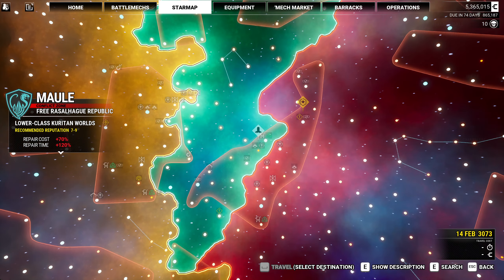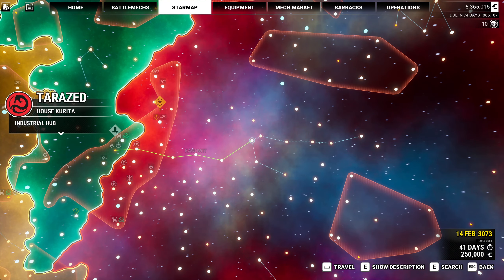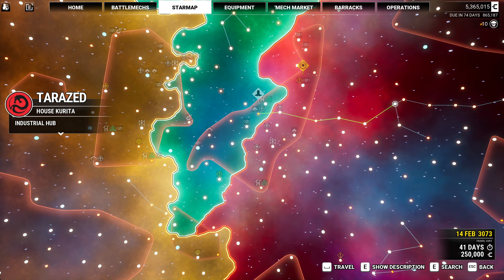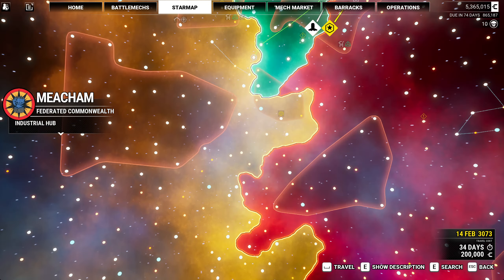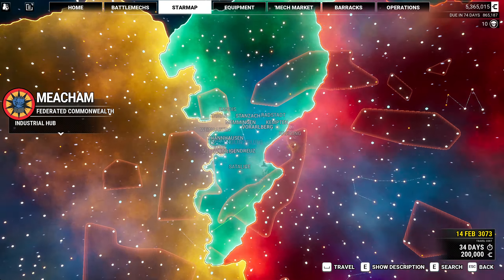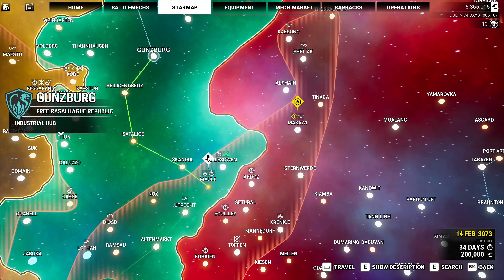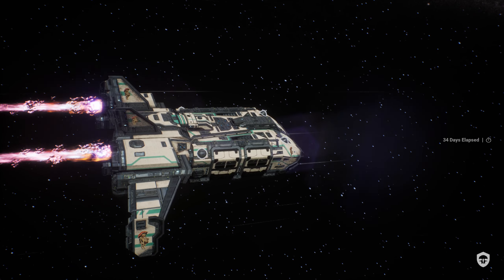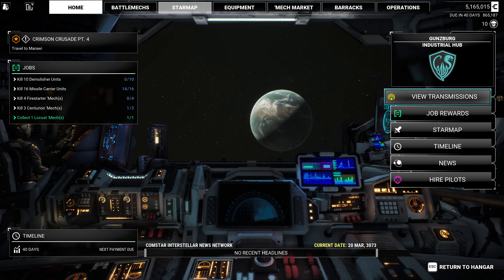Now we're at 5.3 million. I don't feel so bad about skipping over to Gunsberg here — that's four hops, or five hops via the other route. Meacham is four hops. I guess that takes us coreward a bit. We are going to come back, so let's come to Gunsberg. Should I refit? We'll do it at the hub — it's plenty of hops to come back anyway.